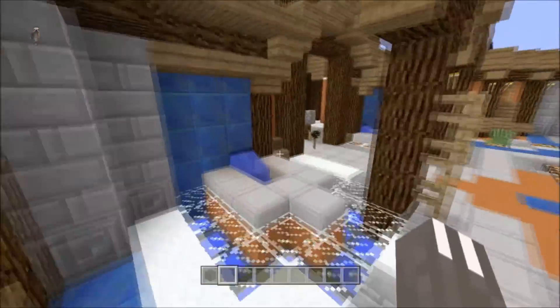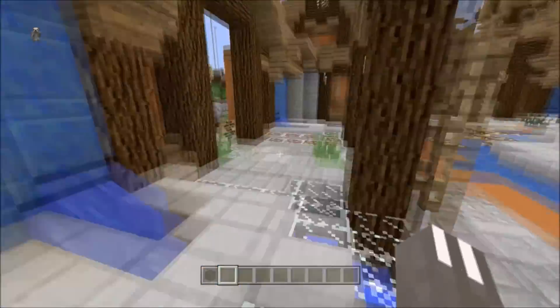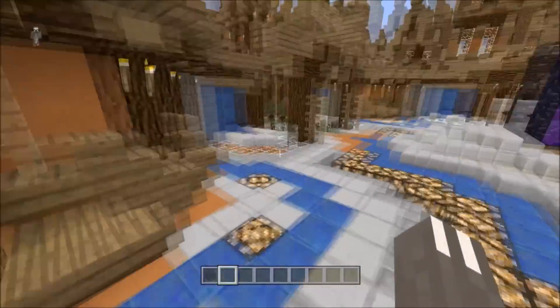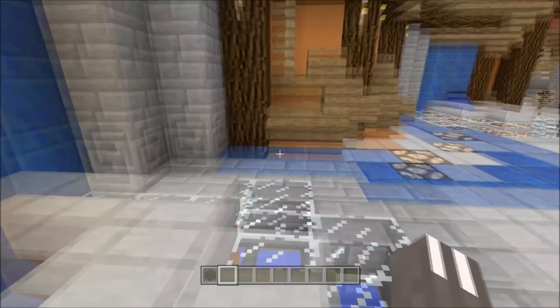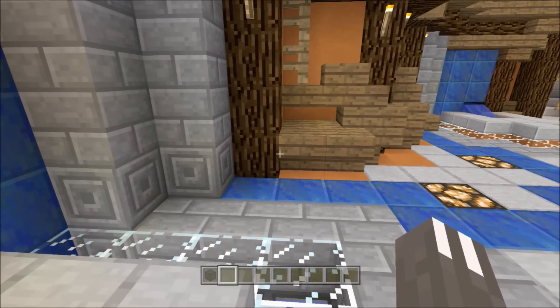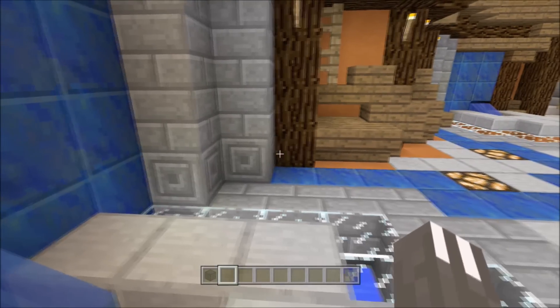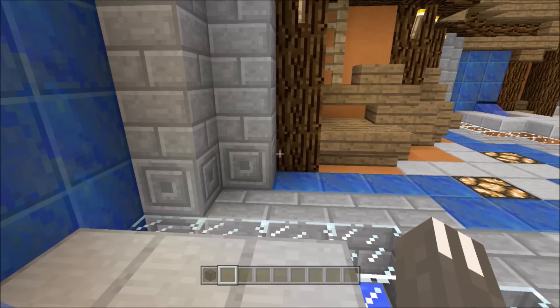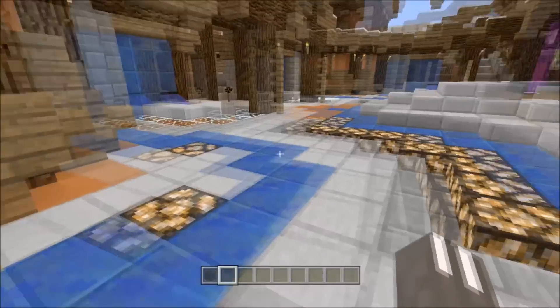I'm going to name off a couple of things coming to Minecraft console in this update. One of the biggest is the armor stand. If you're not familiar, it's a stand you can put your armor on — almost like an AFK player wearing your armor, invincible, but made out of wood. It's pretty cool.